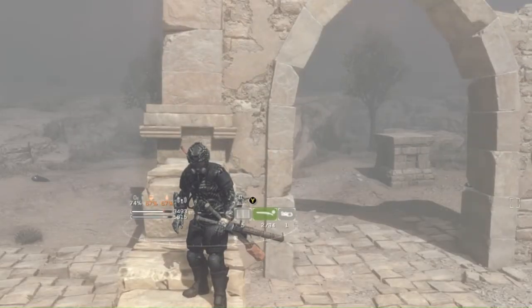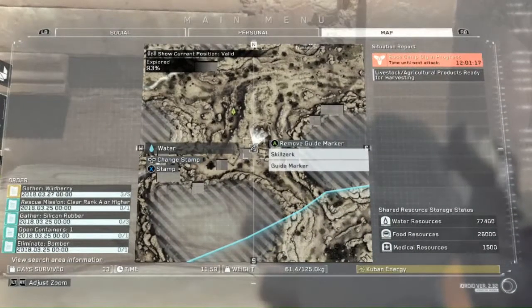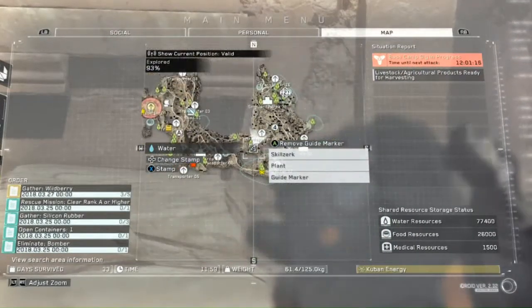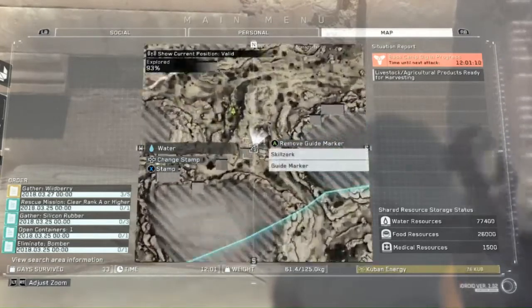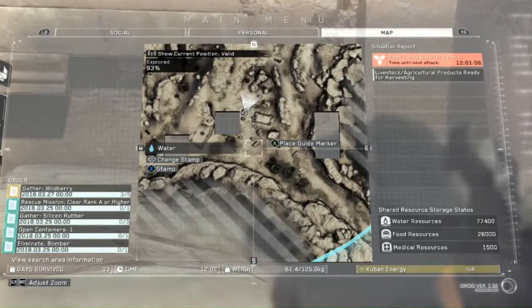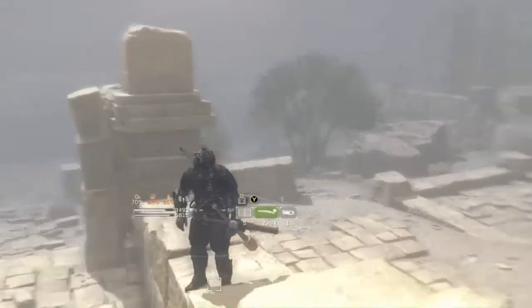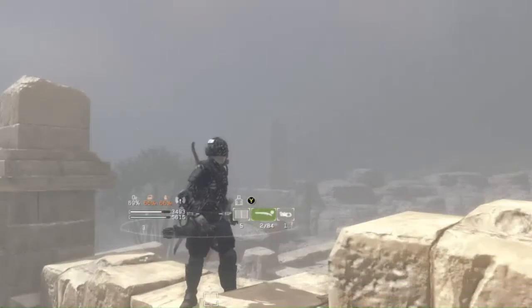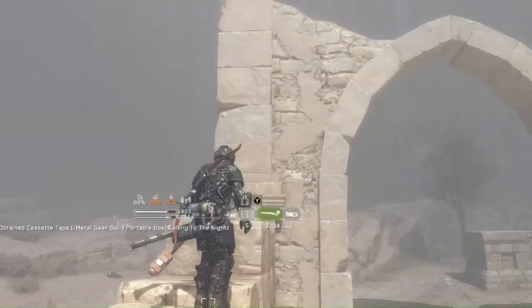We're right here in stone runes — it looks like Agrabah. On the map, we're down from Wormhole Transporter 08, so just go southeast right over here to some random runes sitting in the middle of the desert. Look for the Lego pieces — a box next to the doorway of the ruins. Look up from it and just shoot the tape.